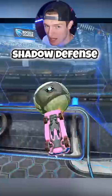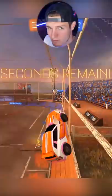Hi! I'm going to teach you how to get out of silver. One of the keys to getting out of silver: learn how to play shadow defense. You want to play shadow defense so you can react to where the ball's going and where your opponent's going.